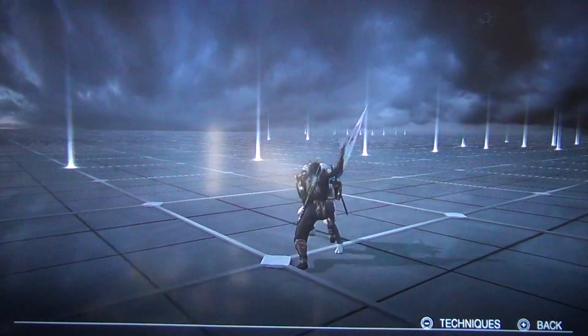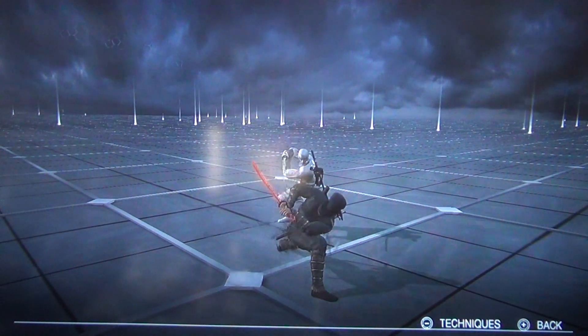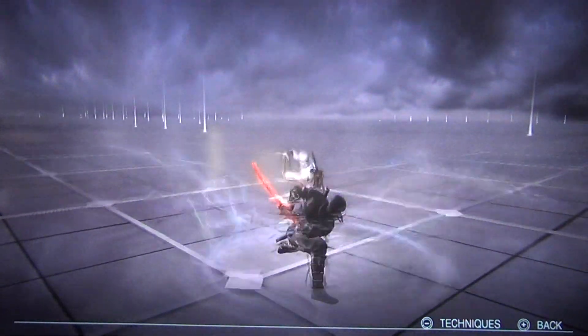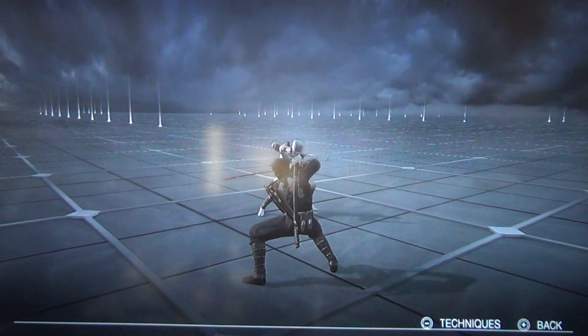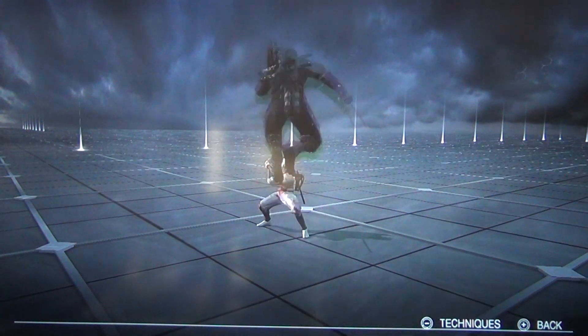And then if you hold down X, you get a power move, which is really cool. And then A is your ninja stars, and then B is jump.